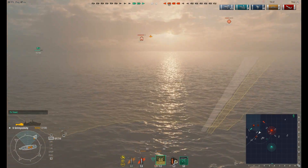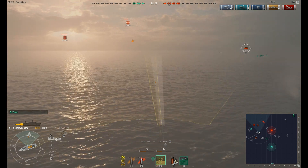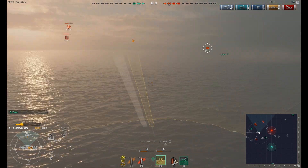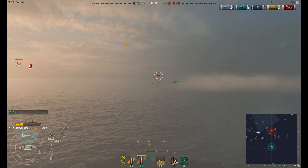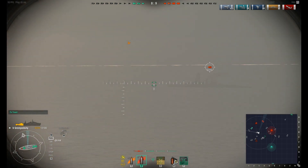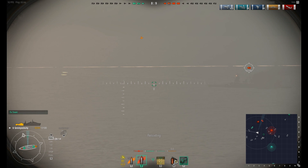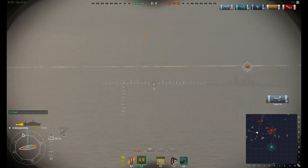You get two launchers with three torpedoes each, and quite a big reload between them compared to Minekaze, which is already turning out to be by far my favorite ship in the game. Fubuki and Minekaze are all nice; the tier 6 Japanese destroyer, however, not so much. Some of you in the comments will probably be cursing me for using AP against the battleship.